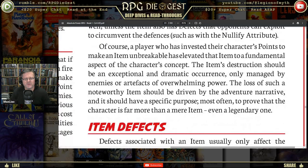A player who has invested character points to make an item unbreakable has elevated that item to a fundamental aspect of the character's concept. The item's destruction should be an exceptional dramatic occurrence, only managed by enemies or artifacts of overwhelming power. The loss of such noteworthy items should be driven by the adventure narrative, and it should have a specific purpose — most often to prove that the character is far more than a mere item, even a legendary one.